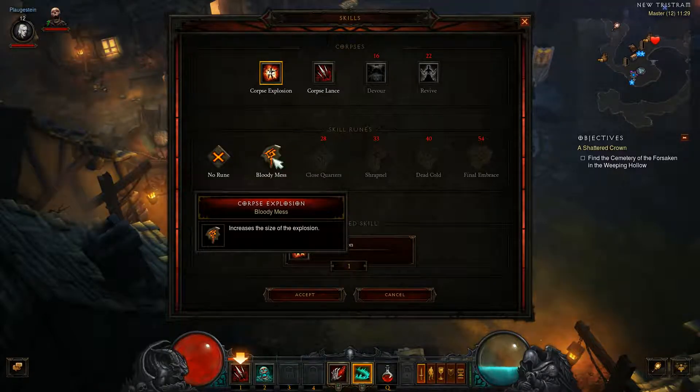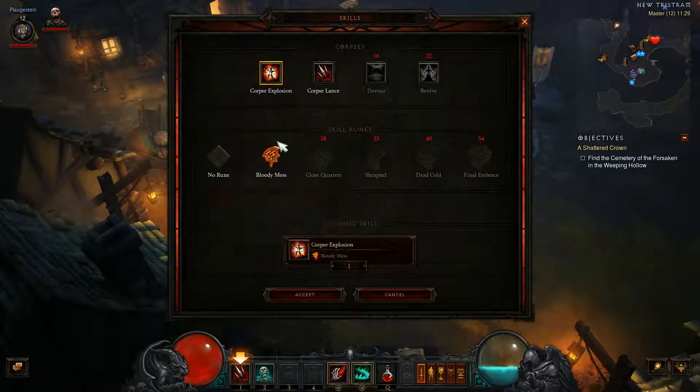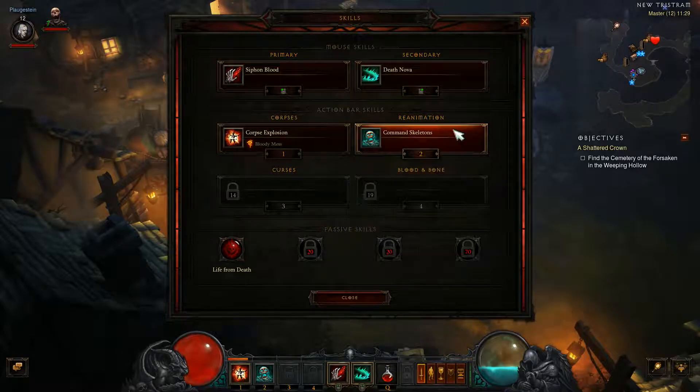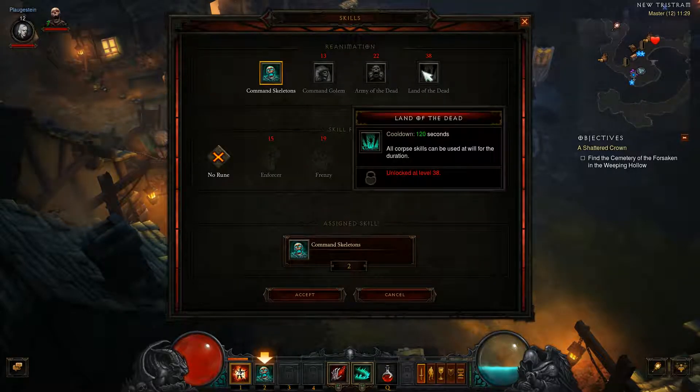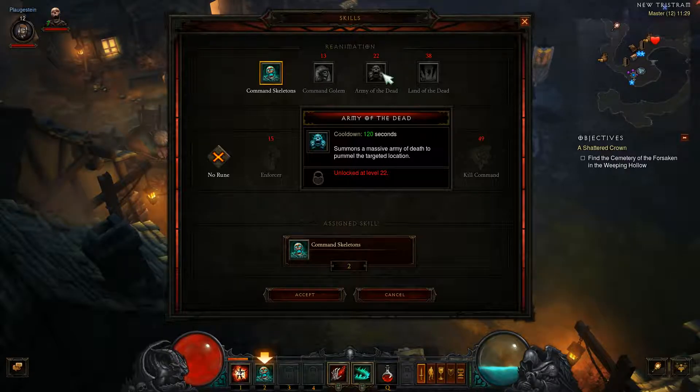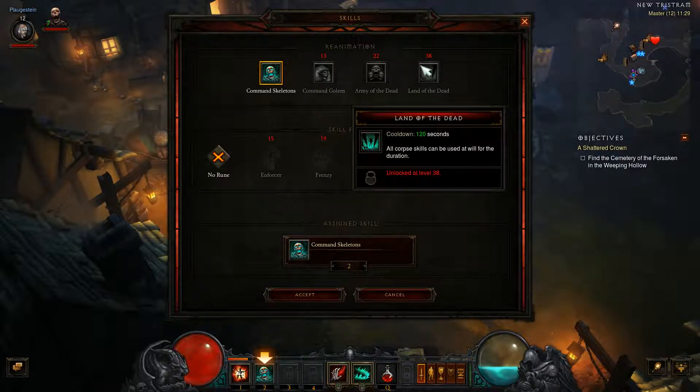There's a new rune for corpse explosion called Bloody Mess, which increases the size of the explosion. We'll give it a go — we can always change it back because corpse lance is incredibly helpful. We can also eventually command golems and Army of the Dead, which summons a massive army of death to pummel a target location. All corpse skills.